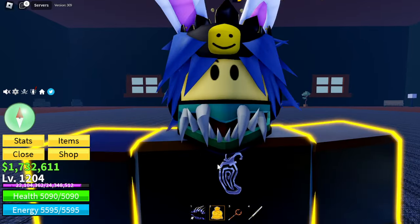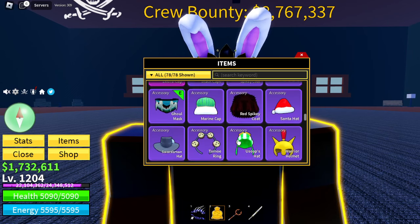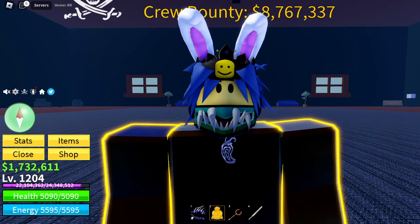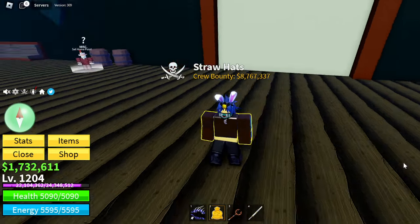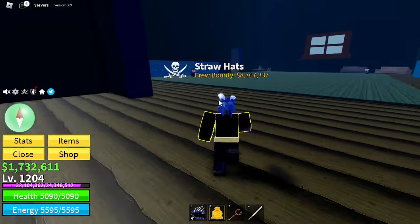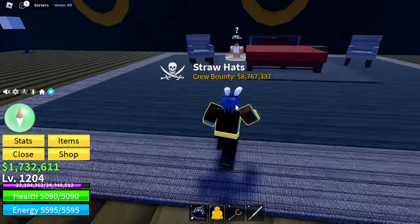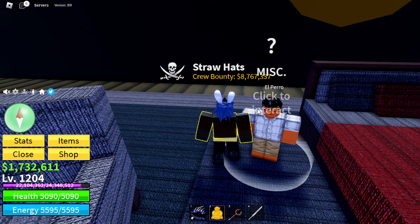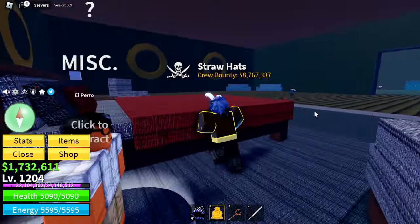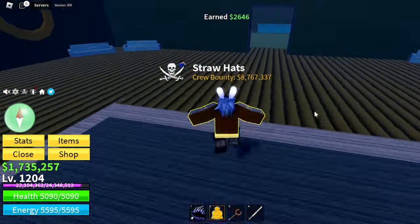Now I'll show you how to get the Ghoul Mask. Start from the middle where you spawn in, then go this way, and right here you have to talk to El Perro. He sells the Ghoul Mask for 50 ectoplasm.